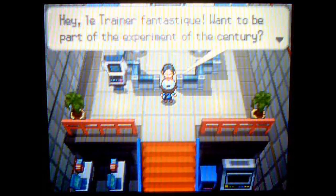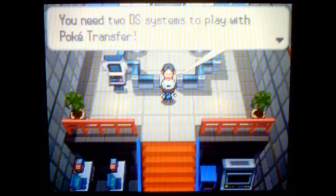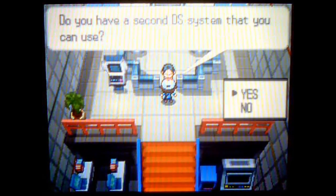Talk to this guy right here. This guy is located on Route 15 in the giant-ass building. You can't miss it. And as you can see, he says you need two DS systems to play. So yes, I do have a second DS and it is located right next to the DS I'm playing on.